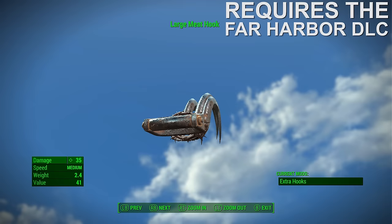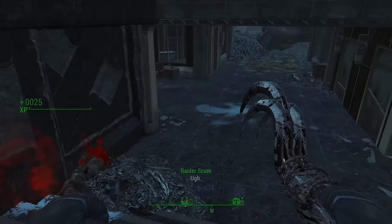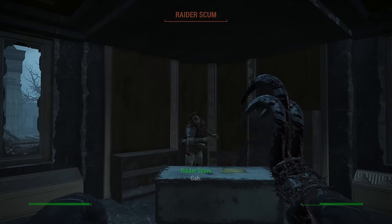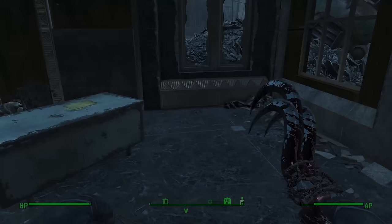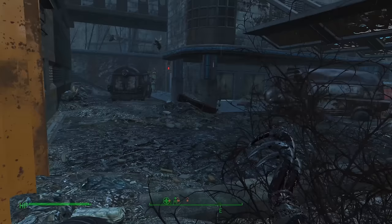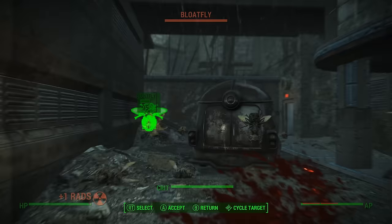Number 10: The Meat Hook. When it comes to unarmed weapons, you don't really have a lot of choices, so it's sort of a shame that you would come across an awful one like the Meat Hook from the Far Harbor DLC. While it's not the weakest unarmed weapon in the entire game, the problem with the Meat Hook is that it has decent base damage, however it lacks any serious upgrade potential.